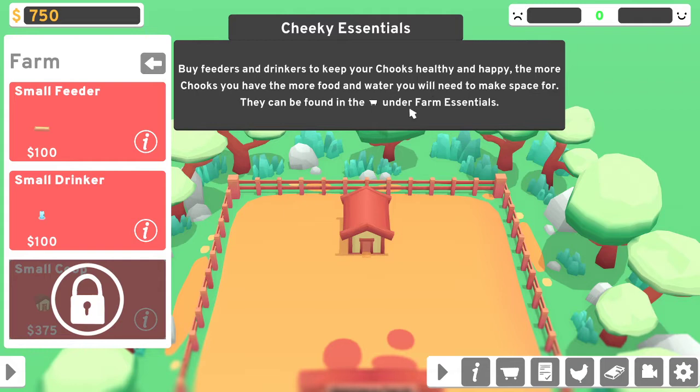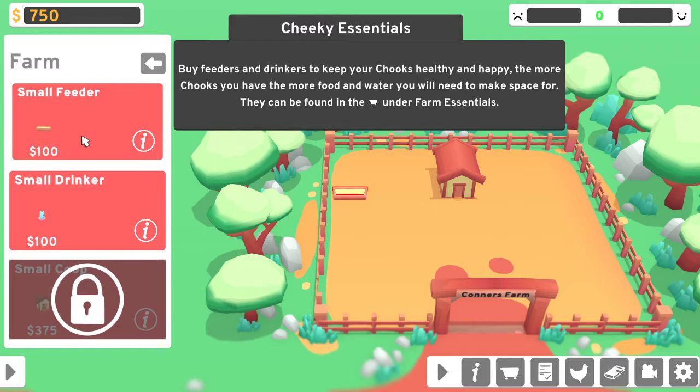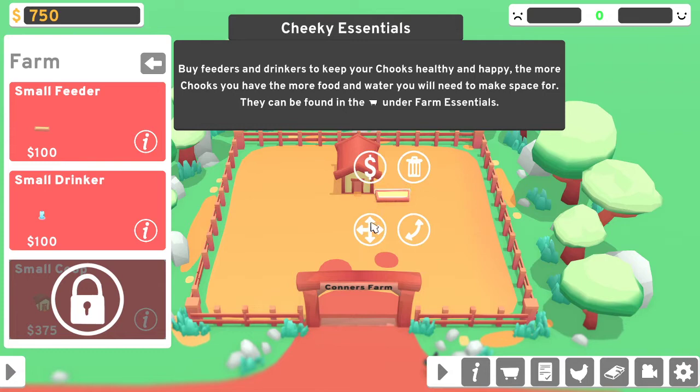Buy feeders and drinkers to keep your chooks healthy and happy — the more chooks you have, the more food and water you'll need. So it turns out you actually have to click on them then drag around to get it to work — I thought I did something wrong before. I was assuming that if I clicked on something it would give me options, not that clicking it would let me drag it. I guess clicking the actual item moves the camera, so I want the feeder here.